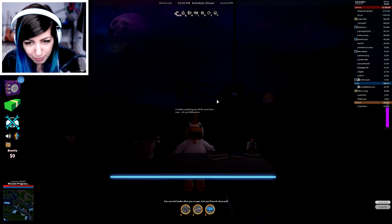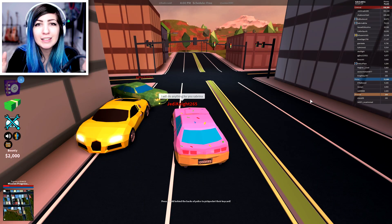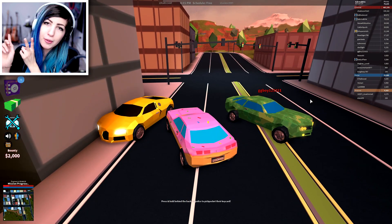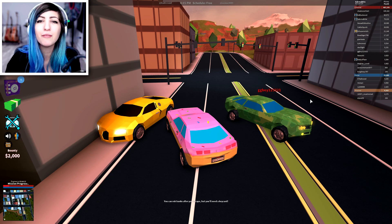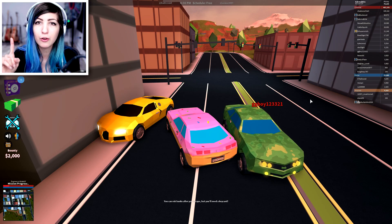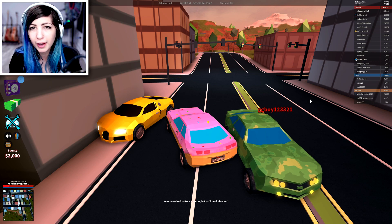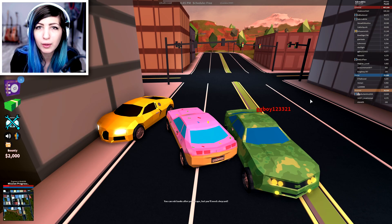After you do the cut scene, you need to get three token pieces by robbing the jewelry store, the bank, and the train, all after 8 PM jailbreak time. You'll see the time on the top middle of the screen. It's 4:30 PM in my game right now. I already have one token — I robbed the bank at night. I just need the jewelry store and train. Once you get the three tokens, you have to go to a waterfall.